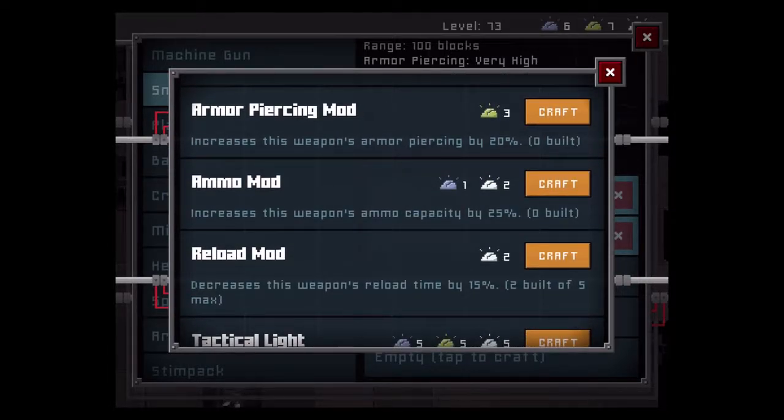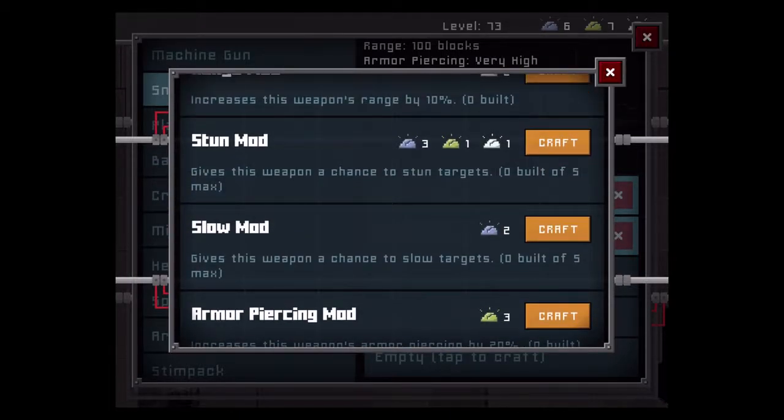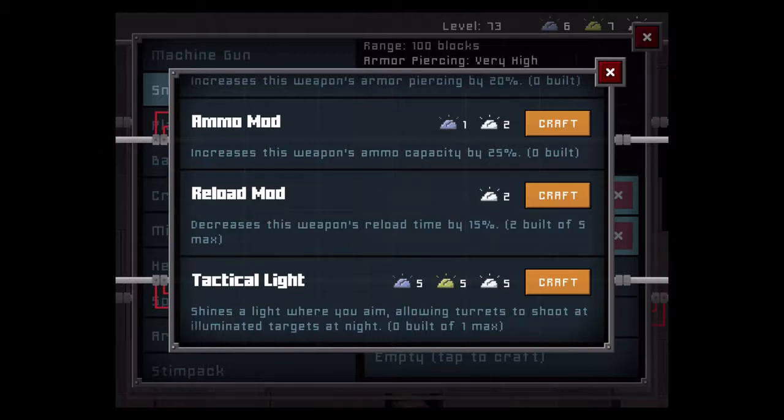Armor piercing: the sniper rifle already has maxed-out armor piercing, so I don't think you really need an armor piercing mod — you'll be going through just about anything. Ammo capacity — yes, that pairs well with reload. The more ammo you have combined with faster reload speed, the more you'll be firing. Ideally, start with five reload mods, then two or three into ammo. Maybe throw in a couple slow or stun mods — pick one or the other, don't go both — and if you really want to, tack on a damage mod.